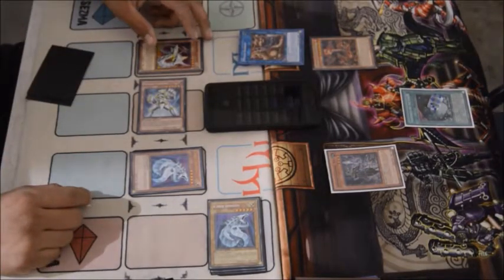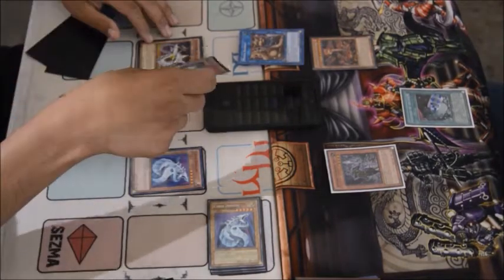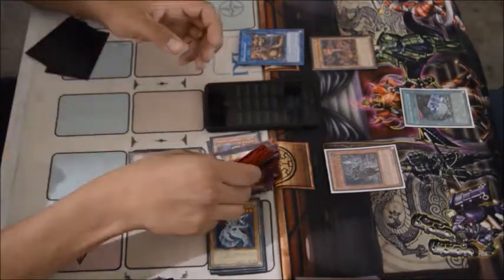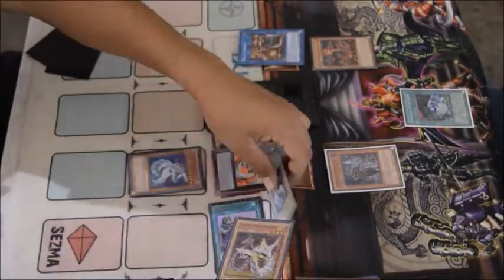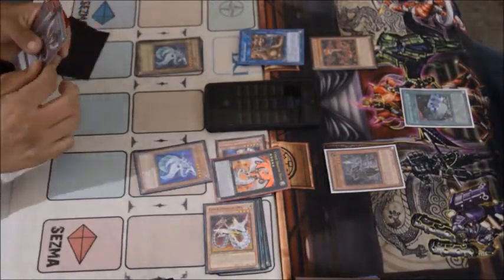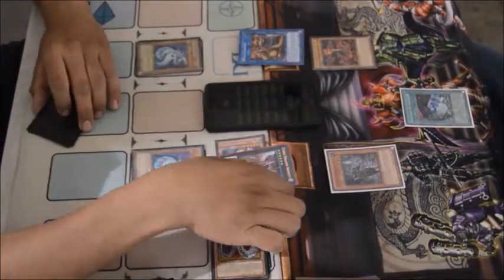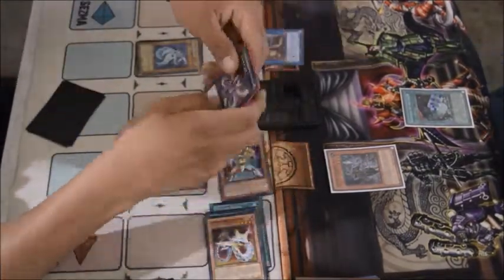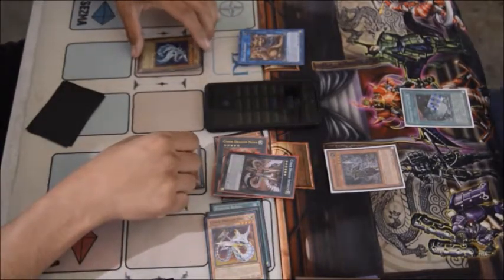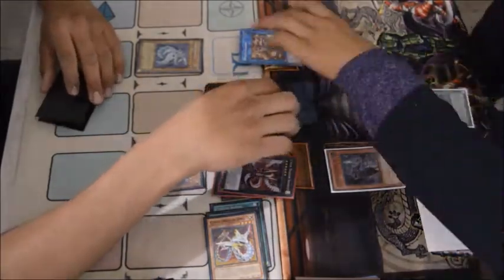Remember: getting rid of problematic boss monsters with Kaiju is always the first thing to do. I normal summon Cyber Dragon Drei, activate his effect to make him Level 5, then go into an Xyz play. I go into Cyber Dragon Nova, detach Drei to special summon a Cyber Dragon from the graveyard, then instantly slap on Cyber Dragon Infinity.